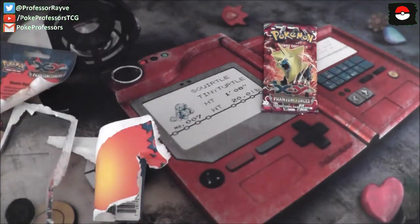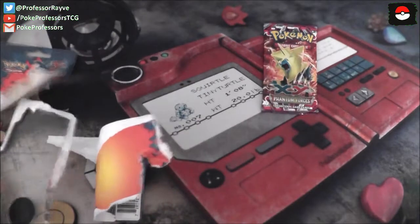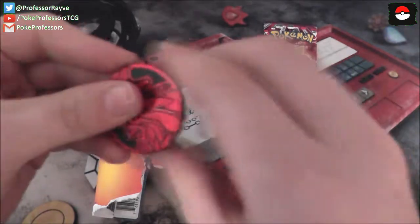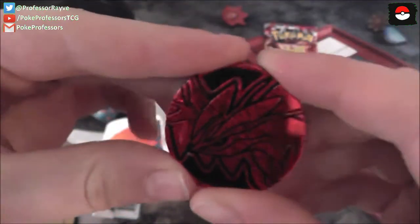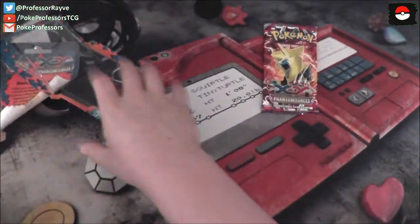And our promo card — Talonflame Holo, Galaxy Foil from the XY base set. Cool. And let's get out the coin, which is especially nice to get out. Eevee glossy coin. Cool.